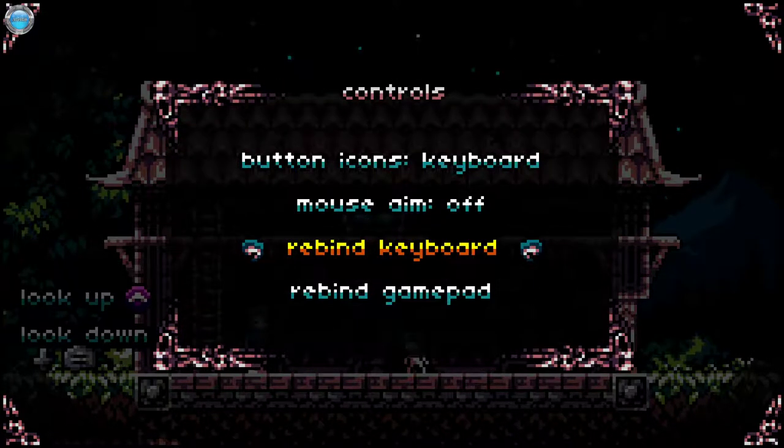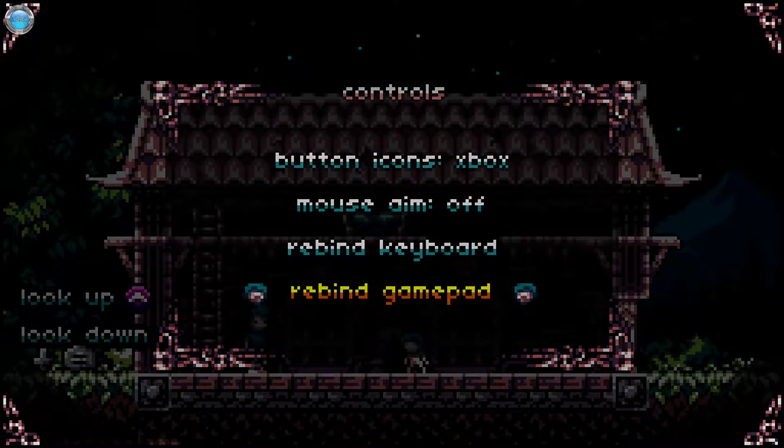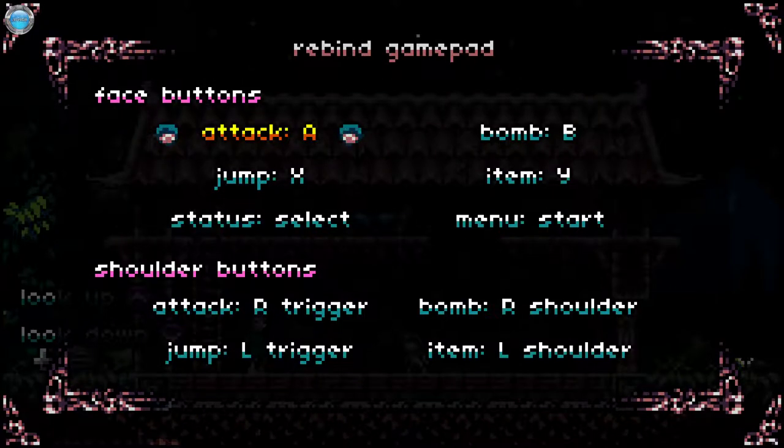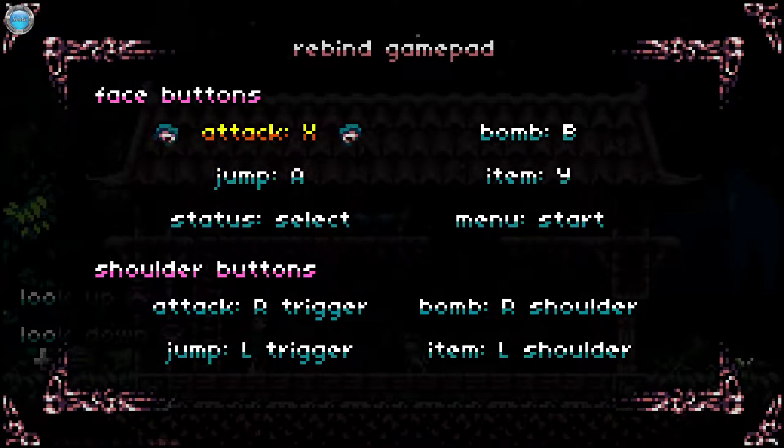Okay, we need to adjust settings here. Yeah, this is wrong. Now it's okay. Jump is on X — I don't like it.